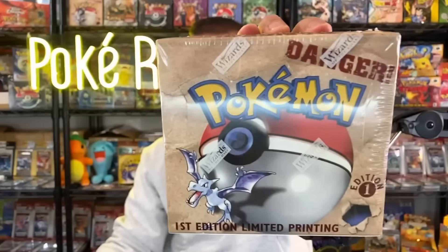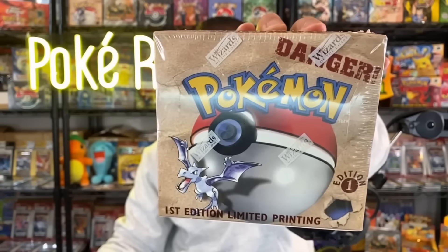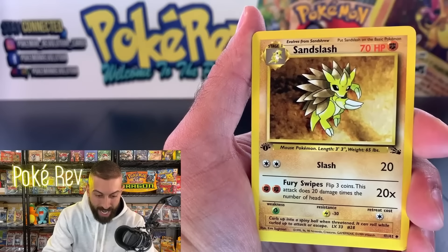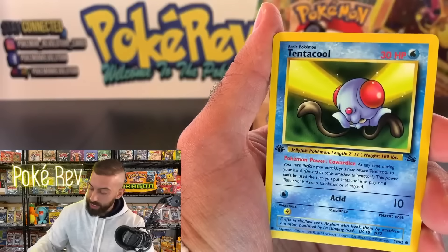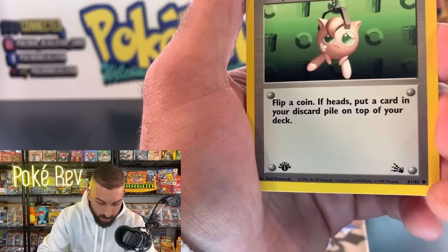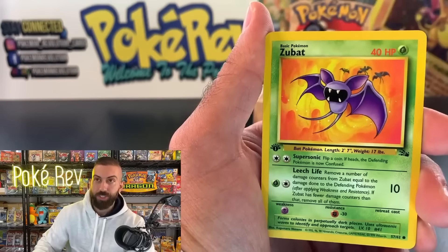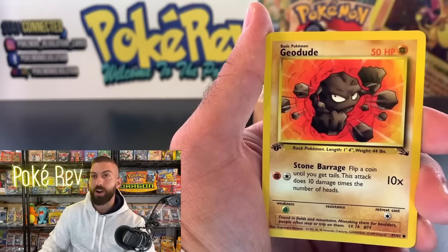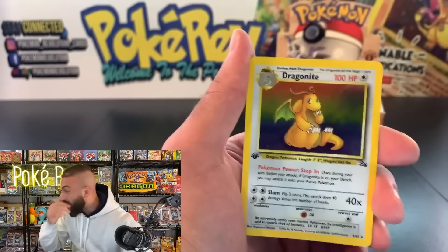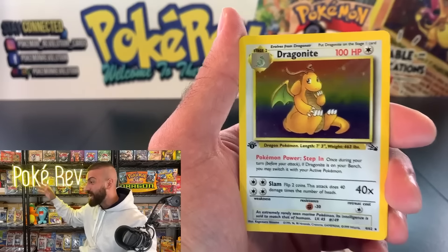The year is 1999 and Pokemon is on to their third set — first edition Fossil. The last card will be our rare, could be a holo. Starting off with a Gastly, Sandslash, and Golem. This is the smallest set Pokemon has ever released with only 62 cards total. Got a Gambler, Horsea, Ekans, Zubat, Geodude — coming up on the final card. Can we make this our first holo hit? Yes! One of the biggest hits in the entire set!